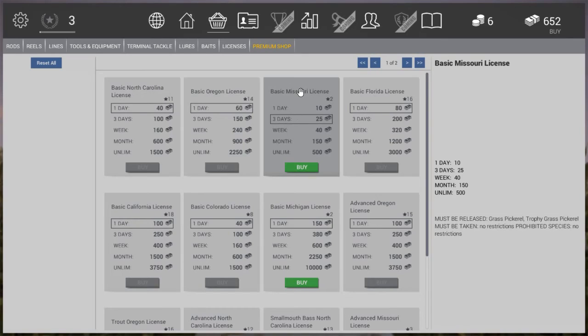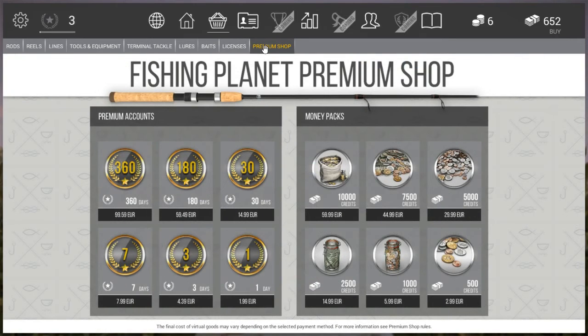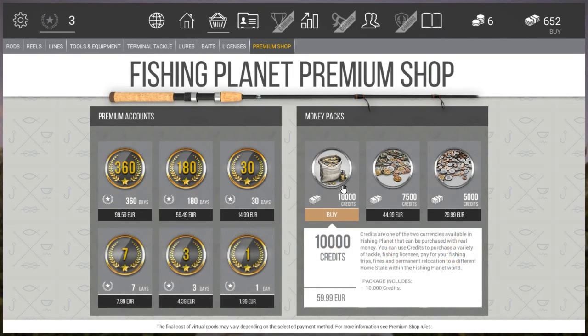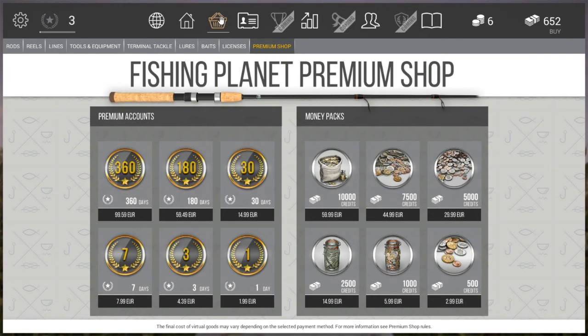If I have a lot of money and I'm on a spending spree I buy the unlimited one. In the premium shop, which uses real currency, you can become a premium account member - for example 360 days of premium gives you 2000 credits and all annual license packs. You can also just buy credits which include some free coins.